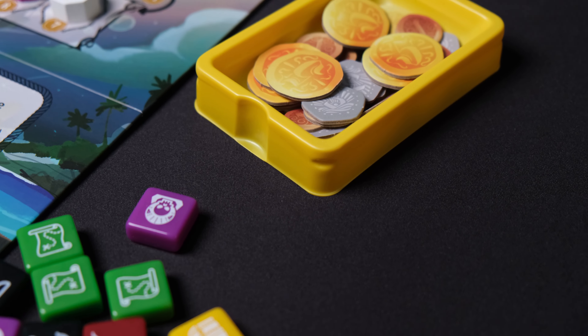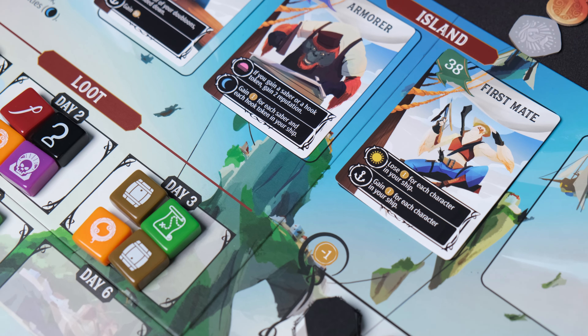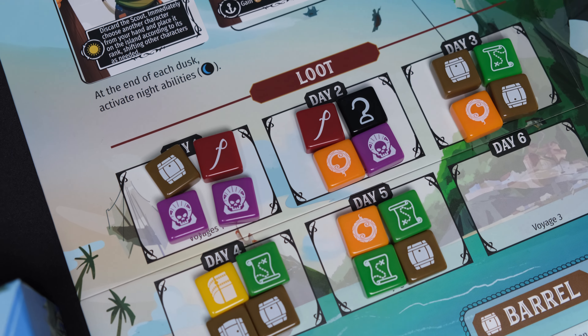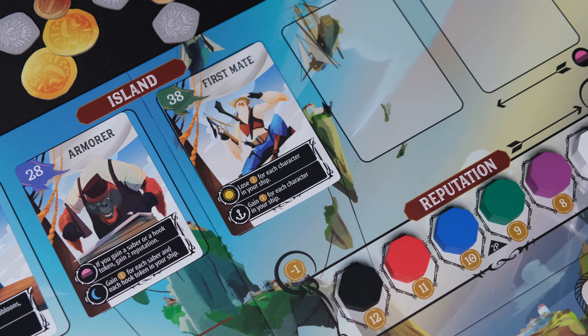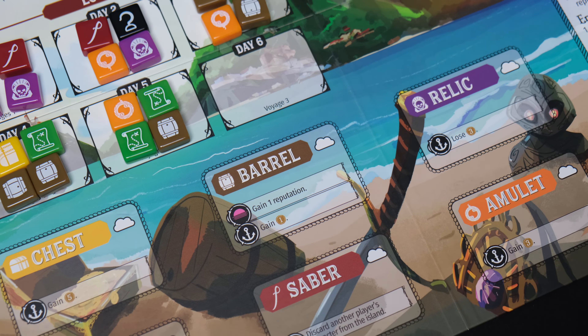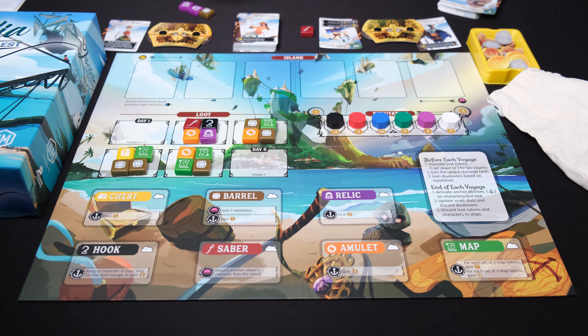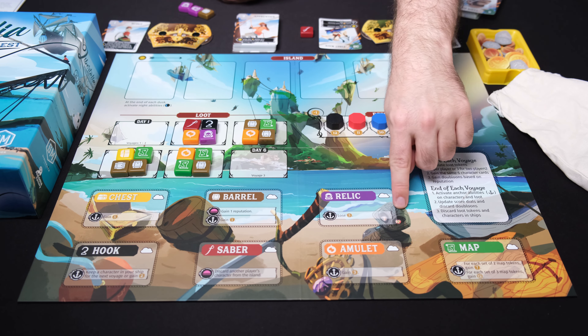You'll collect money, or potentially lose money, for loot tokens that you have collected. You'll get to do things like keeping a shipmate in your ship for the next voyage, because at the end of the voyage all the cards in your ship go to your discard pile — you don't get to keep them from round to round. So the game is really about trying to find combinations of cards that work together, playing cards at advantageous moments, and trying to find the way to get the most money.